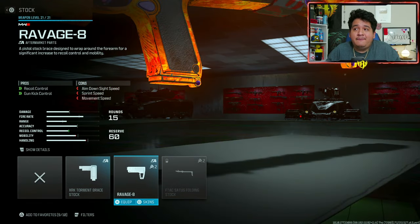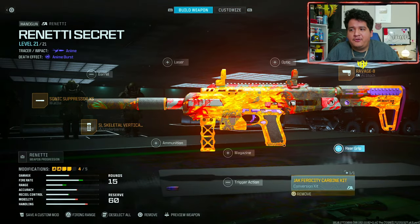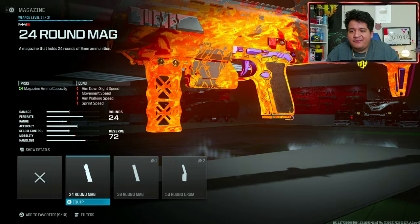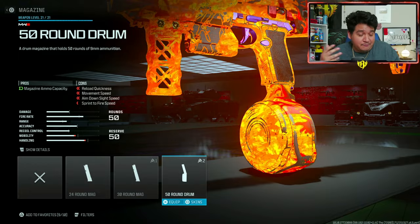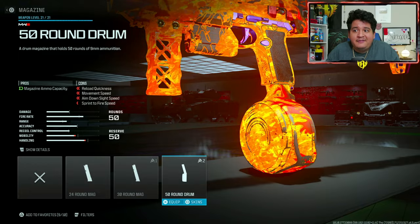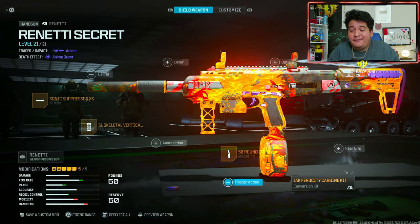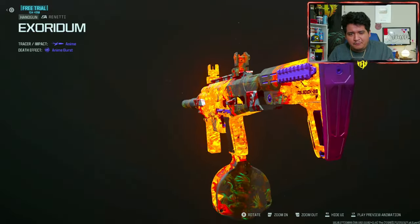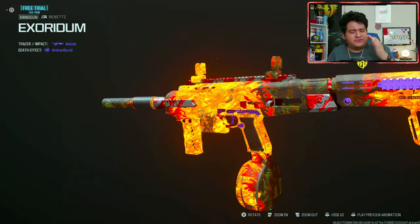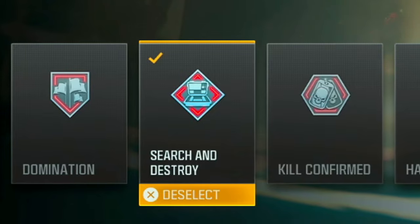Going over to the stock, we're gonna put on the Ravage 8 Stock because it focuses on recoil control and gun kick control specifically in the horizontal and vertical direction, and it helps a ton for getting those farther range kills. Lastly, we want as much ammo as possible, so we're gonna put on the 50 Round Drum Mag. This might give us a lot of movement deficit and make us super slow, but having enough ammo to get quad feeds with one mag is gonna help us in the long run. There you go — this Renetti class absolutely dominates in MW3. This might have been an unintentional buff, so it might be a bug and they might nerf it, but go ahead and abuse it now.